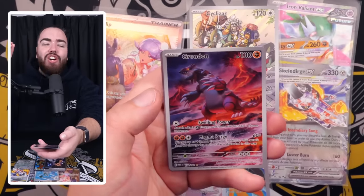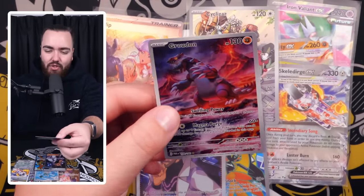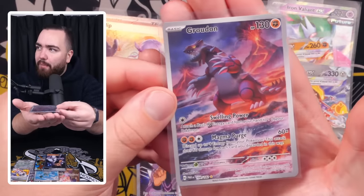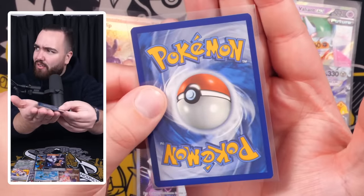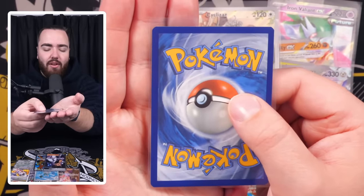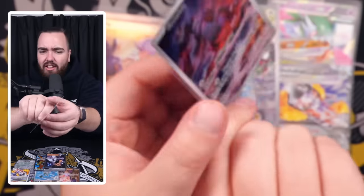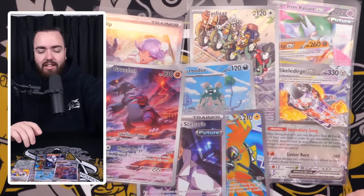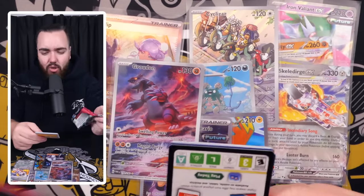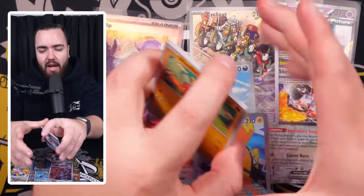Oh my goodness me, guys — we have pulled the card that I set out to pull at the start of this video, which is the Groudon Illustration Rare! The most expensive art rare of this set, Paradox Rift — absolutely beautiful right there. Let's check the condition of this, because I would love to get this graded with Ace. Don't forget, guys — Ace Grading, code Randy for 5% off. That is beautiful. The corner there — that's still in the realm of a 10. That still could get the 10.